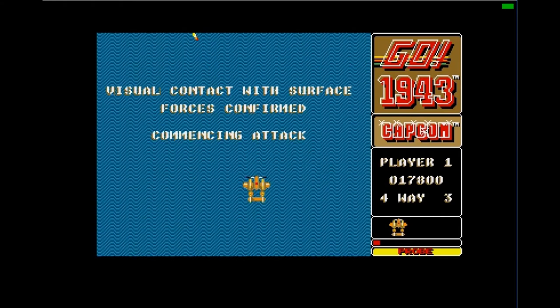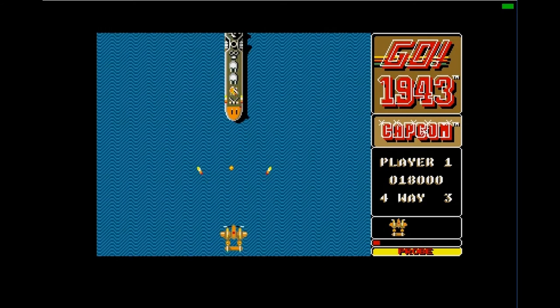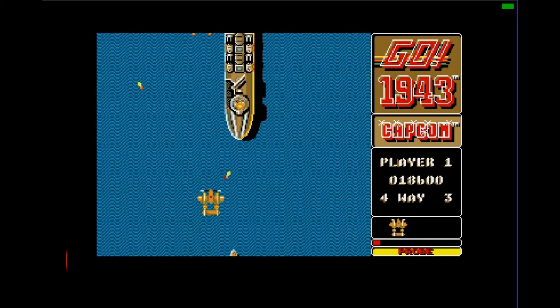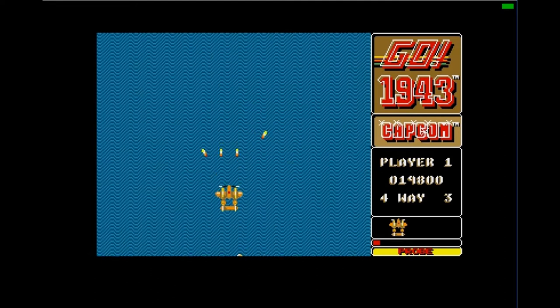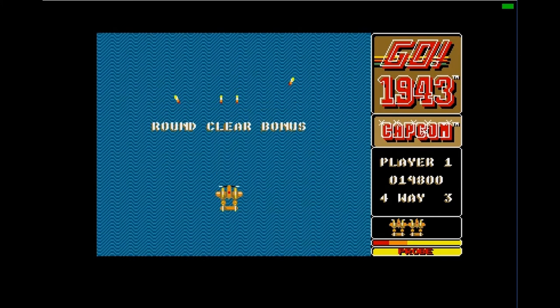As for ports, Capcom released their own port for the NES, but the game was also ported to the Atari ST — which you can see here — the ZX Spectrum, the Amstrad CPC, the Commodore 64, and the Amiga. In 1998, it was released as Capcom Generation 1 for the Sega Saturn and the PlayStation. In 2005, it was released for Xbox and PlayStation 2 as part of the Capcom Classics Collection, and again in Capcom Classics Collection Reloaded on the PlayStation Portable. It was also included in the Capcom Arcade Cabinet, a compilation of games released digitally for the PlayStation 3 and Xbox 360.